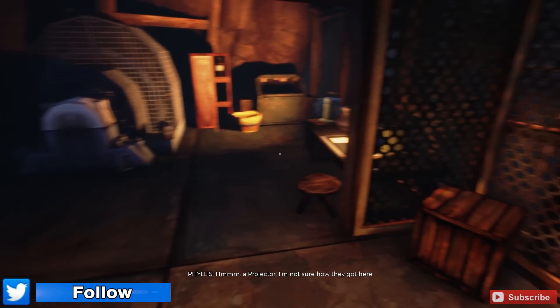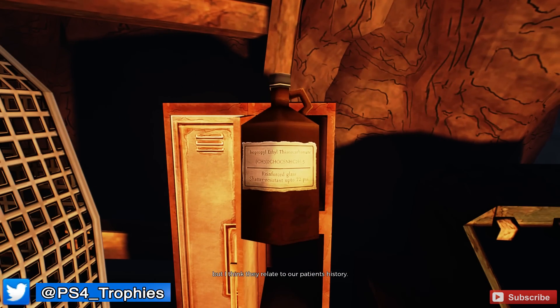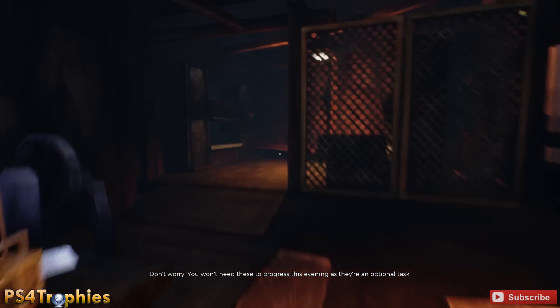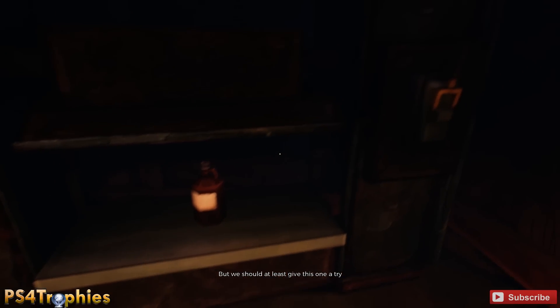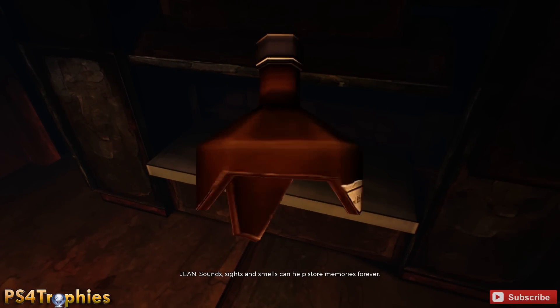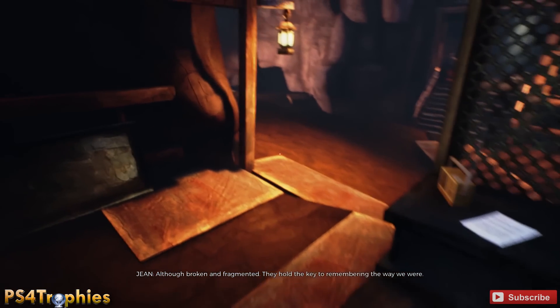Once you come down to the very bottom of the mine, you're going to grab this glass jug here, and then we've got to take it over to a crusher to break it so we have a sharp pointy object. Personally, I would have just thrown it against the wall — that would have been much easier and faster. But nonetheless, we'll put it in the little crusher and grab it. In this game you can only hold one item at a time, so make sure you've just got this.